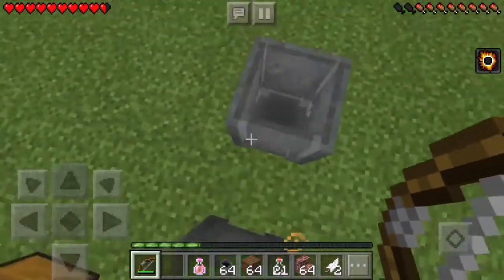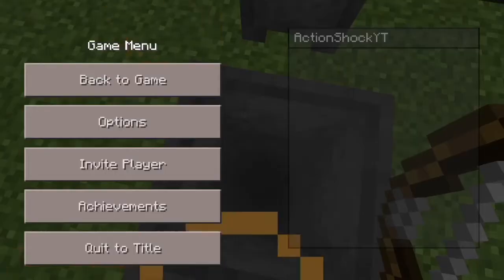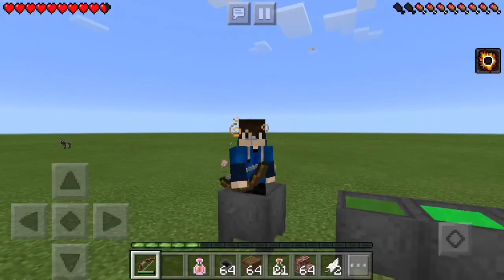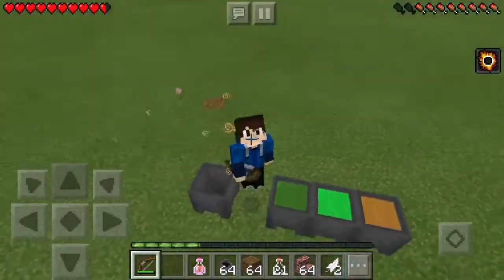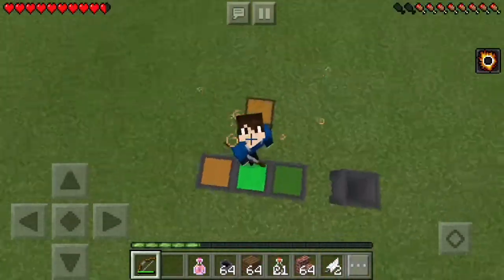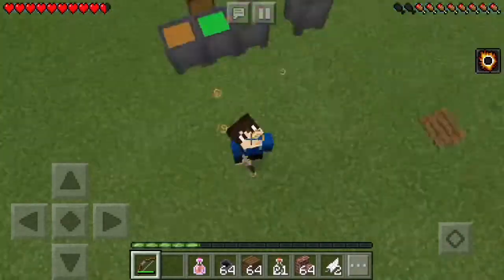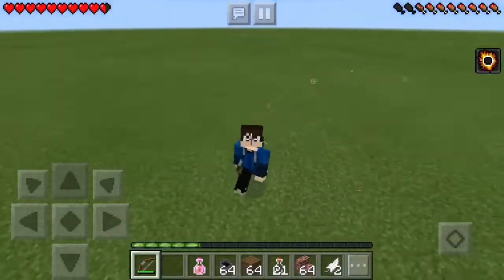By the way, you can also now sit inside cauldrons, just like so. You can sneak or do whatever — it even works in ones with potions. That is cool!